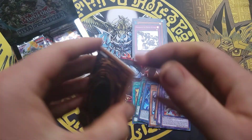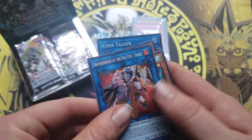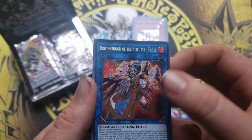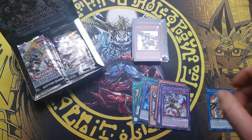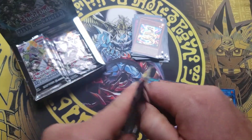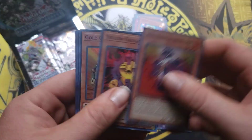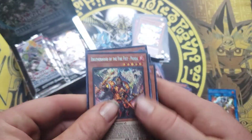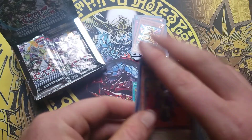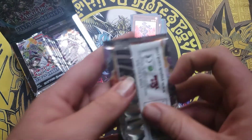I got some more good old booster boxes coming. I believe I got one of the short prints — Brother the Fire Fist Eagle, that's one of the short prints! And we got them both back to back — Brother the Fire Fist Panda! Two of the very expensive cards in the set. That's nice!